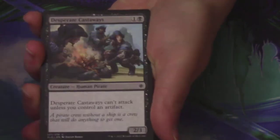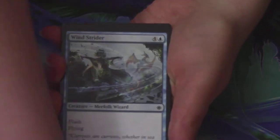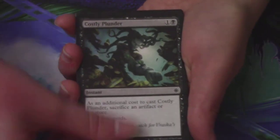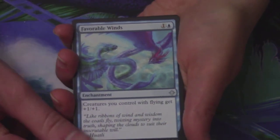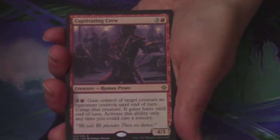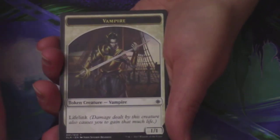Next pack for Amy: a Sunrise Seeker, a Desperate Castaways, a Deep Root Warrior, a Shore Keeper, a Wind Strider, a Hierophant's Chalice, a Costly Plunder, a Fire Cannon Blast, Dire Fleet Interloper, Encampment Keeper, a Sheltering Light is the first uncommon, a Favorable Winds is the next — not on the list but a sweet piece of art — and another Shapers of Nature. Your rare is a Captivating Crew — really good in Limited, but not on the list. Behind it is an Island and a Vampire Token.